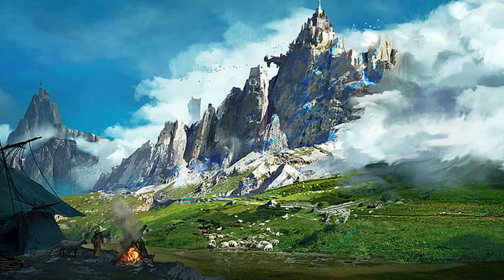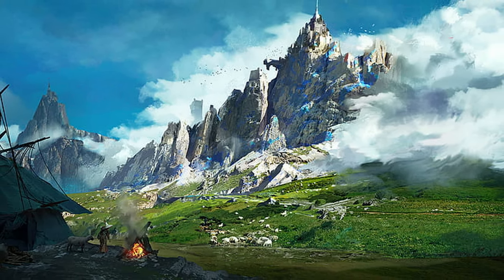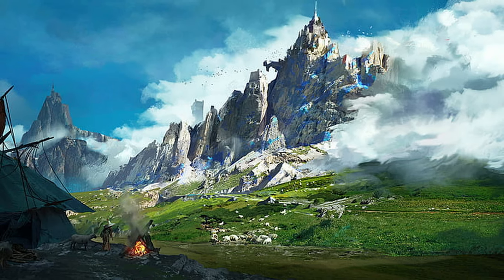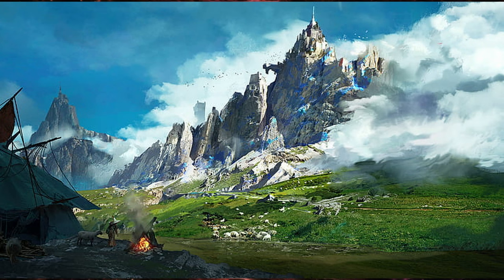A thin spire of smoke rises from some unseen point high on the hill's slope, and you can make out a steep, narrow road that runs back and forth across the face of the mountainside. You decide to follow the narrow road and, after some time, manage to trek up the steep hill.